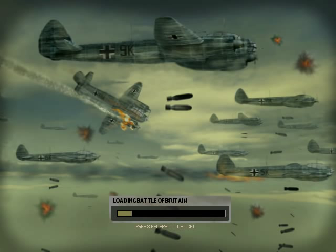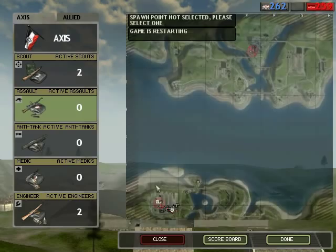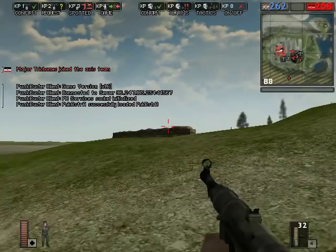Welcome to Let's Play Battlefield 1942. On today's episode: Battle of Britain. This is one of only two levels in this game where you don't capture any flags. The objective of this map is to destroy all of the British radar towers and the British factory. If you're on the British side, your objective is to stop the Germans from destroying those objectives and let their tickets bleed out.